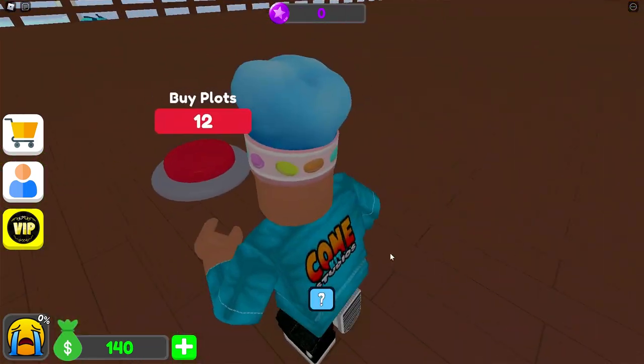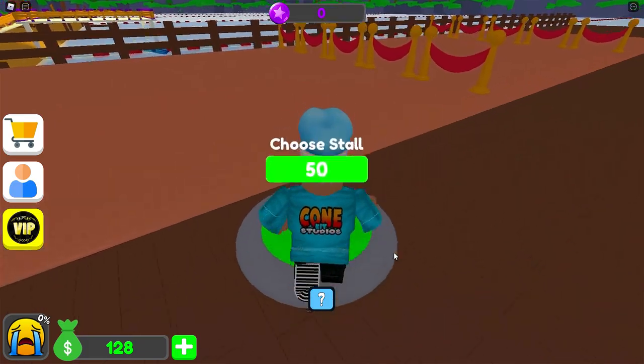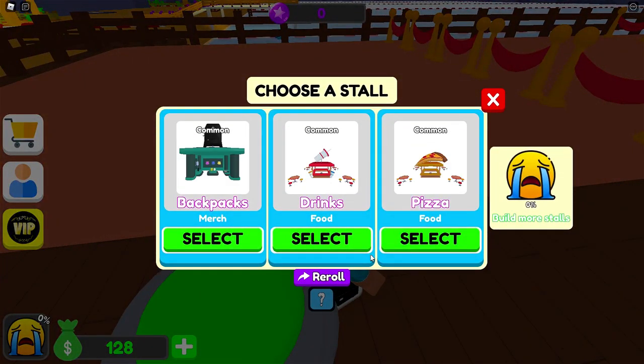We can buy some more fencing for $8. I can buy plots for $12, or our first ride — a stall. I can buy a stall. So this is kind of like Mall Tycoon, where I can choose what one I want. Do we want backpacks, drinks, or pizza? I think we want a drink.